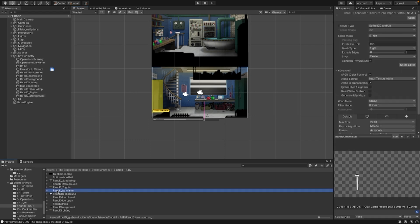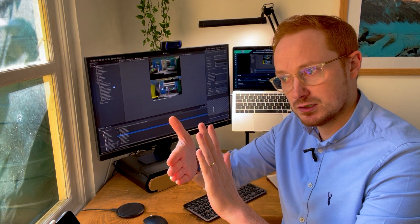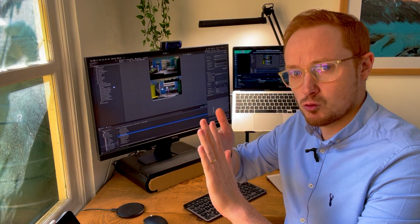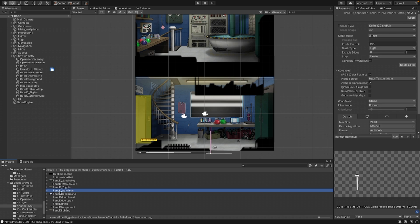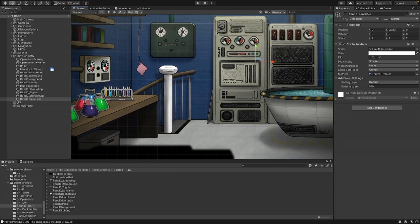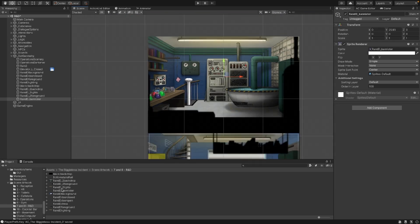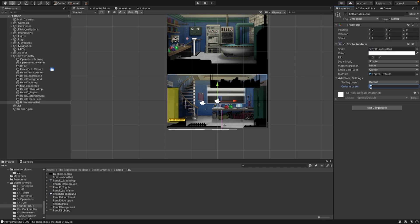The other thing we have is banisters. To make this work, I've got the background which the player will walk on, and then I've got a cutout of the front of the banisters which will sit in front of the player. Hopefully he can then walk behind the banisters and in front of the stairs. So the R&D banister top one — we're going to make that layer like a hundred. And then the bottom stairs rail, that's going to be like a hundred as well.